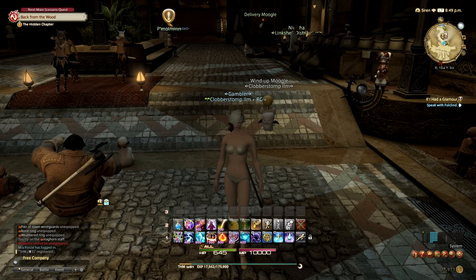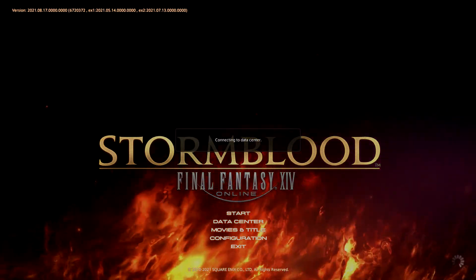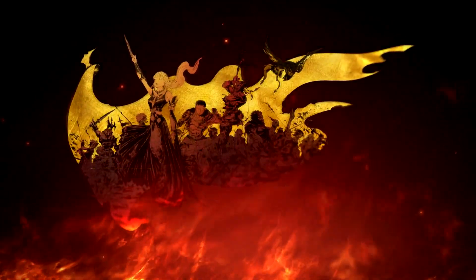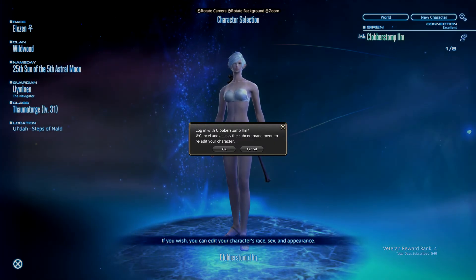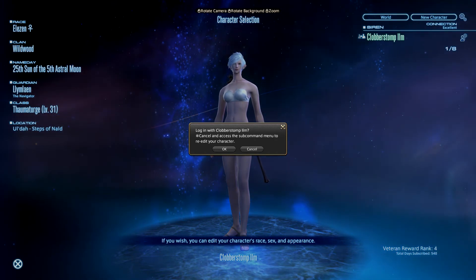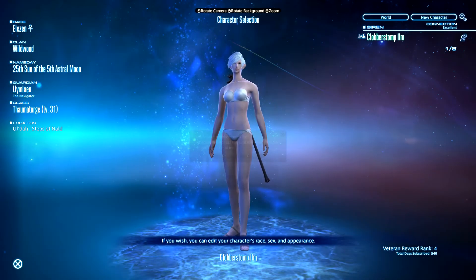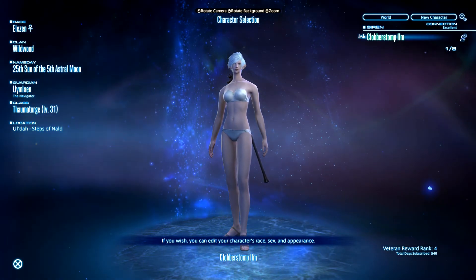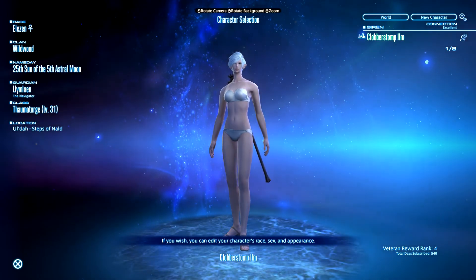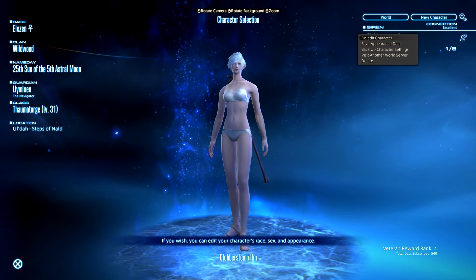Let's see what we can do with Clobberstomp Elm. Log out and return to the title screen. Connecting to the server. If you wish, you can edit your character's race, sex, and appearance. So if you click on this — log in with Clobberstomp Elm. Cancel and access the sub-command menu to re-edit your character. A new feature has been added to allow you to save backups of your characters — that's not what I want. Re-edit character — right-clicking is how you do this. Right-click and then go to re-edit.